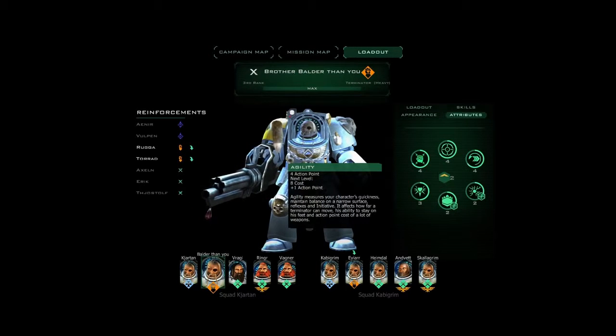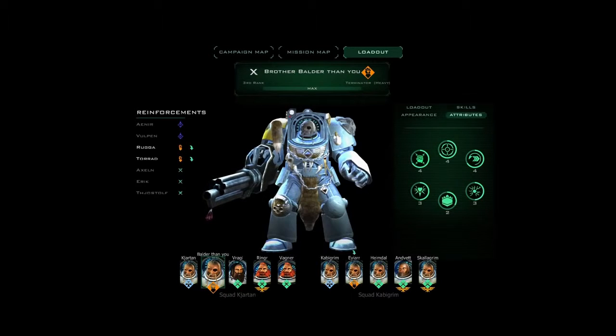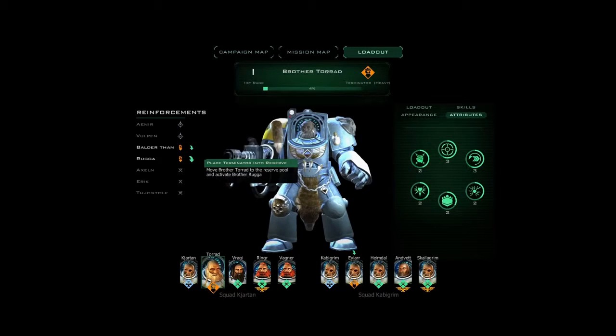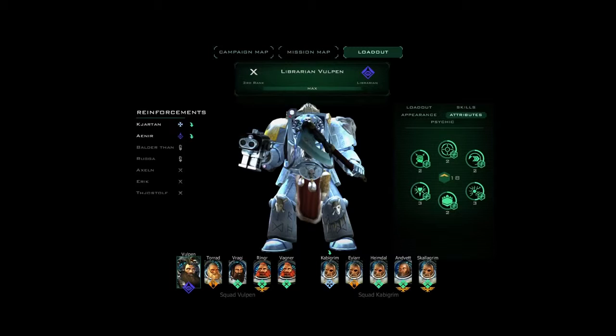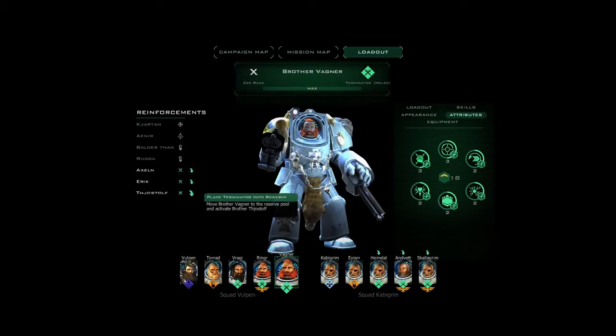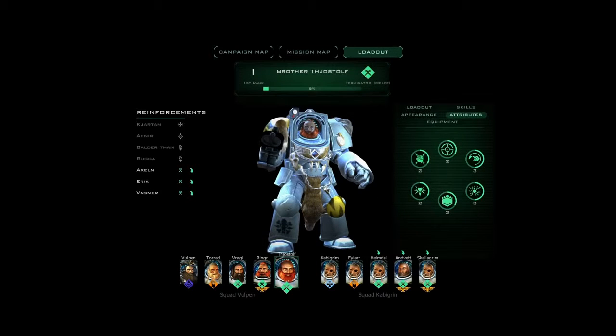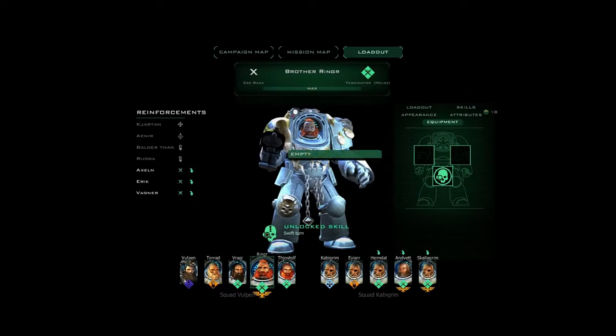As you gain levels, you will gain attribute points that you can freely distribute between these and buff the stats that you think your current selected unit can use. Once you've used them, that's it. There is a reinforcement squad on the left side that you can swap out, so you can have specialist builds without having to reconfigure your existing units. You can have specialists in a reinforcement pool and swap them in and out as you need them.